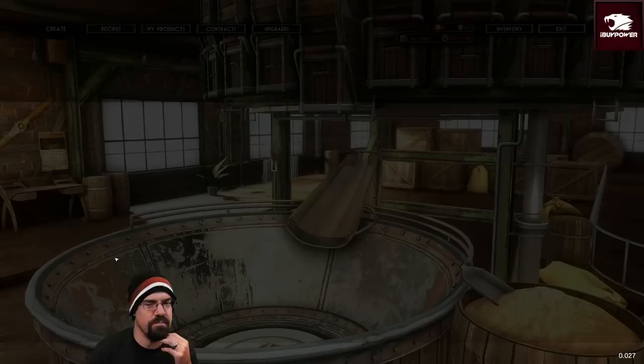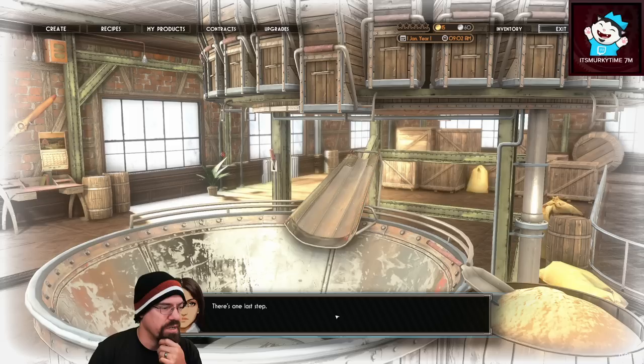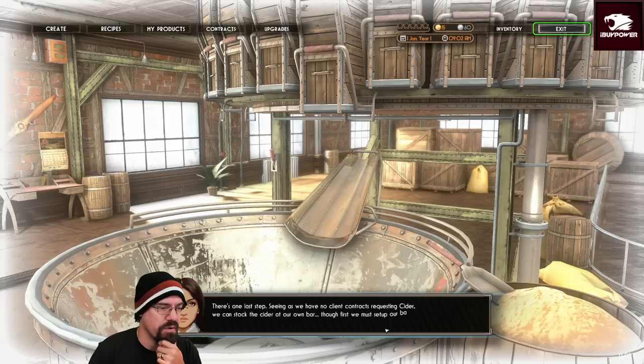Nice. Should have called it 'Coe's Basic Hard Cider.' Our new cider brew will now appear under the My Products menu — this menu is used to produce more units of any branded brews you've already crafted. Should a client request a branded brew that's out of stock, you can open this menu to produce more if you have sufficient ingredients. There's one last step: seeing as we have no client contracts requesting cider, we can stock the cider at our own bar — though first we must set up the bar.